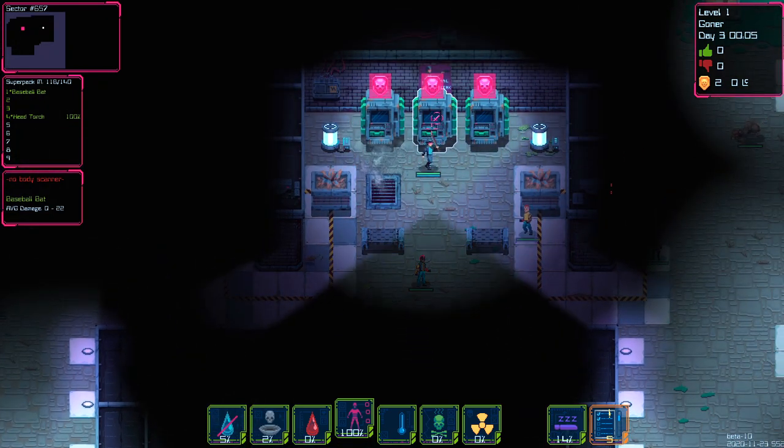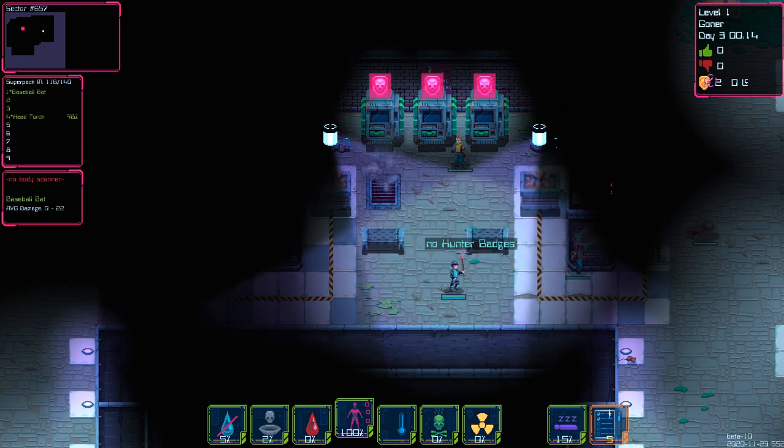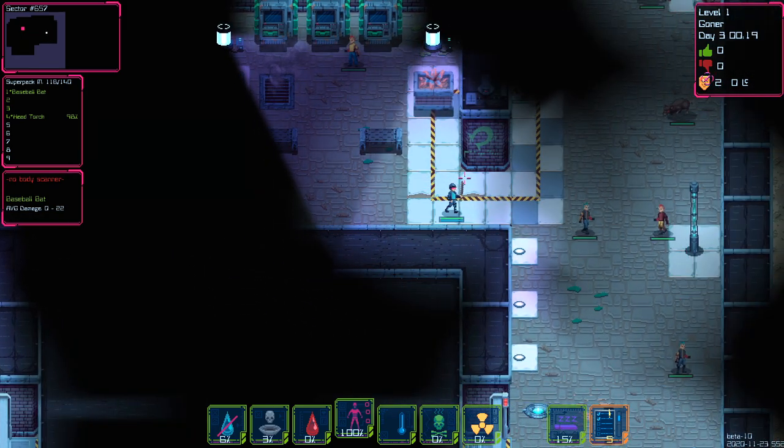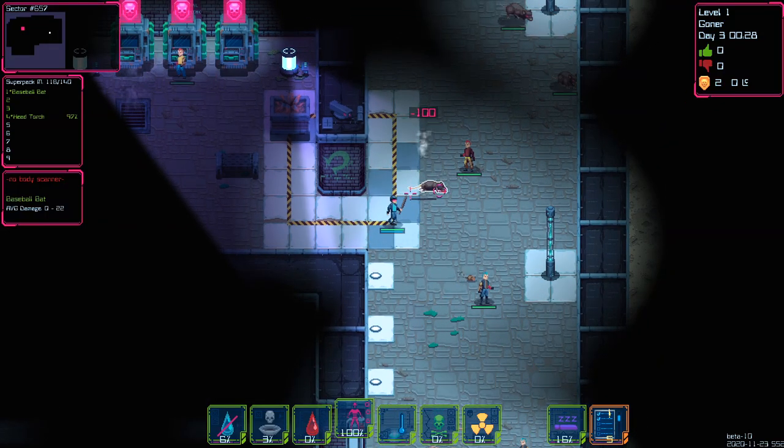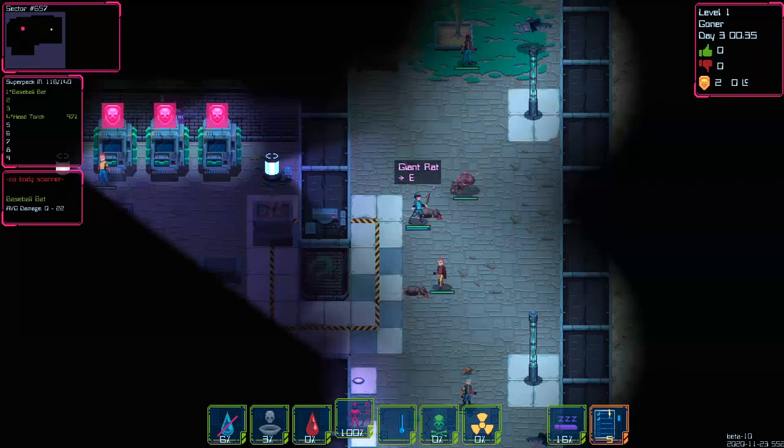It says I have hunter tokens from my previous test play. I'm going to see if it lets me turn those in. No hunter badges — okay, well, I've killed two hunters then. That's a big mutant rat right there. I suggest we smack it in the face and murder it.